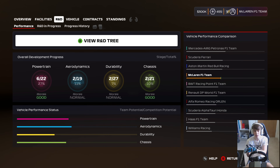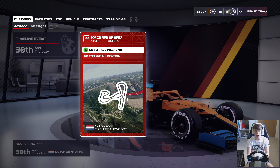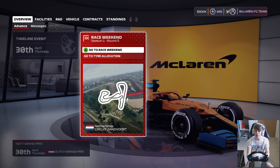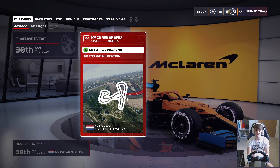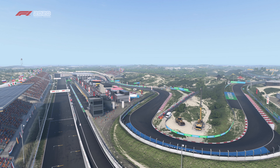We're sort of sat in our own little bubble at this early stage of the season. The rear wing upgrade has gone through — wonderful things you love to see. We're pretty much as close to Red Bull as Racing Point are to us. But anyway, let's dive in for round five of the season at the Dutch Grand Prix.